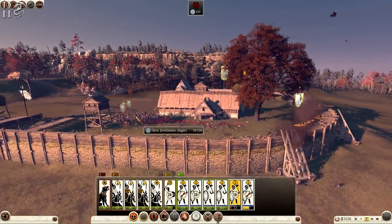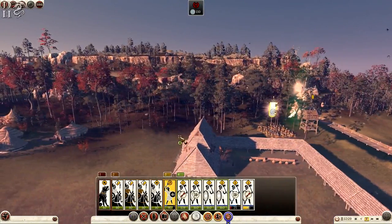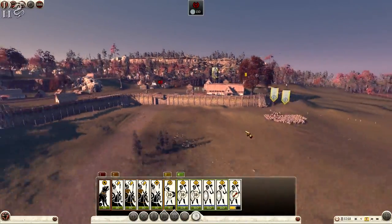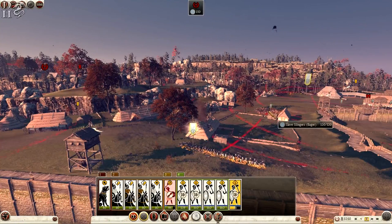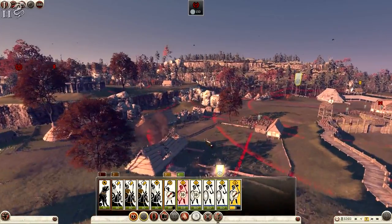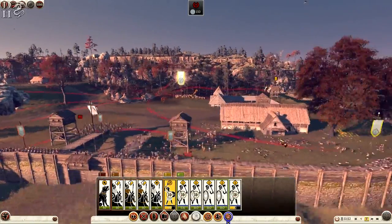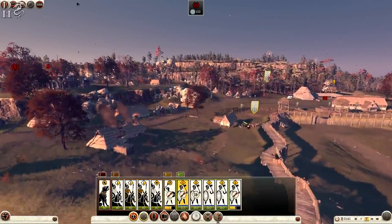34 levies remaining — charging them. We've taken the tower now; the slingers can come up and the tower will start hitting the enemy. Unfortunately some men have routed, which is a setback. This battle isn't going very well. I'm going to charge the slingers in and hope the tower covers them, but the slingers don't stand a chance against heavy infantry. Getting hit by an enemy tower — need to pull back.